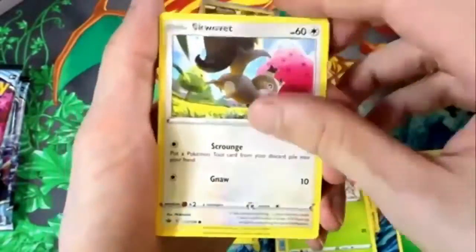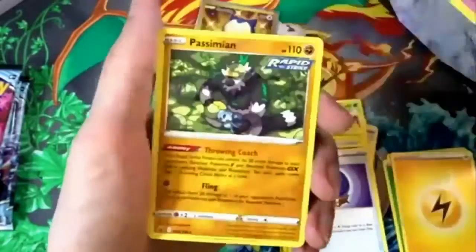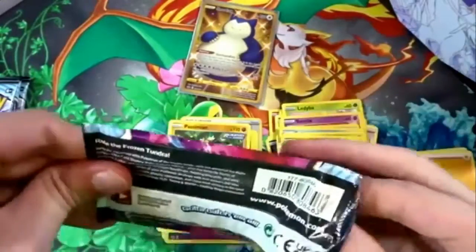Next pack: Sableye, Ledyba, Swirlix, Crabrawler — these are just too hard. Fog Crystal, Shuppet, and a Pussyfut. Alright, let's see my Galarian Moltres pack art. I'm so excited for these pack openings.